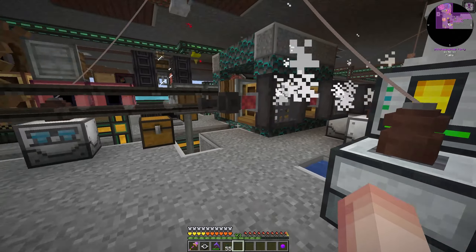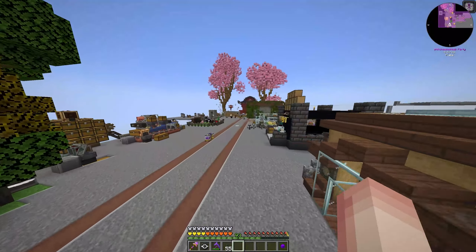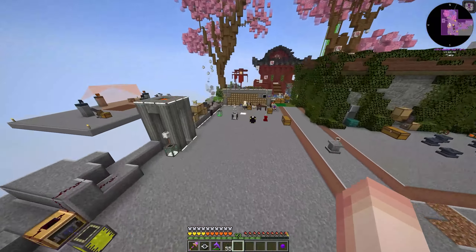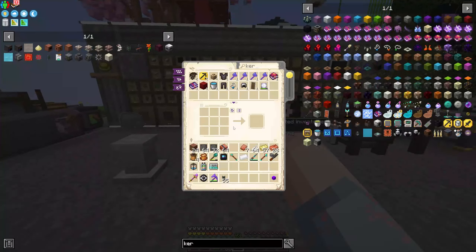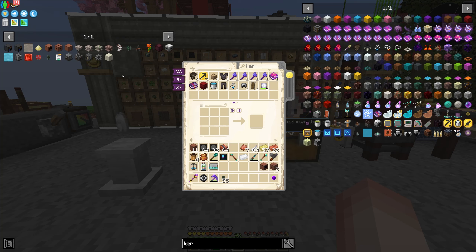A couple of notes real quick: I built this platform out here — this is where we're going to be setting some of this stuff up. I kind of wanted some more room. I also did some data module stuff. I got the married data module, so we now basically have a lot of Aphra essence — it's a lot easier to get now.